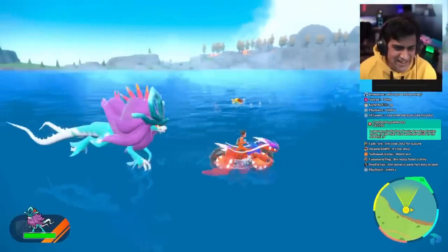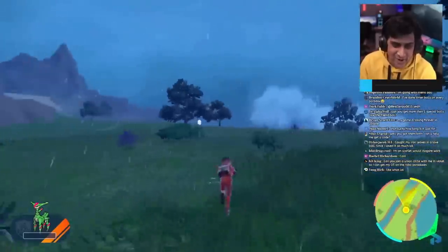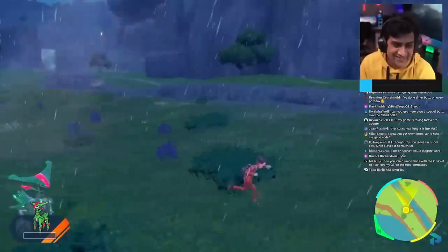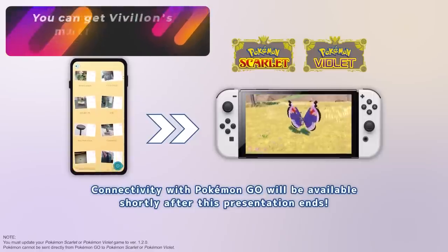It's really cool to see that Walking Wake can run around in the water and moves really fast, and Iron Leaves is really tiny but can also move pretty quick. These are really cool new Paradox Pokémon added to the game.